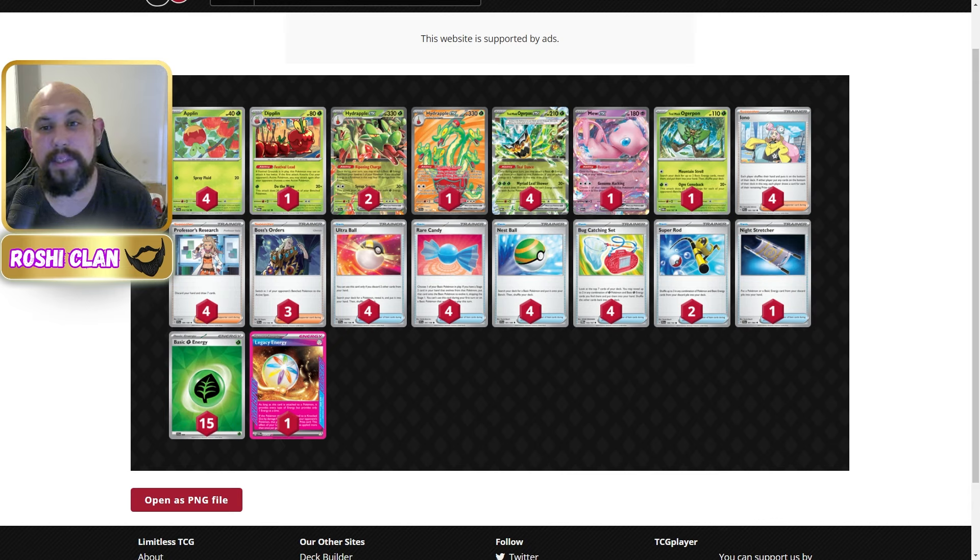Hydrapple has got new friends - two new friends. It has the baby Teal Mask Ogerpon that can do 20 damage plus 20 for every bench Pokémon your opponent has. Why is that important? Cornerstone Ogerpon is a bit of a threat and a wall Pokémon, and so is Mimikyu. Having a single-prize attacker that can do up to 120 for two energies using Hydrapple's ability and then attach-return is great. Mew can attack as well. G-Max Hacking is so easy with this deck, and Dipplin can do 20 times the number of Pokémon on your bench - normally four, so about 100 damage straight away.